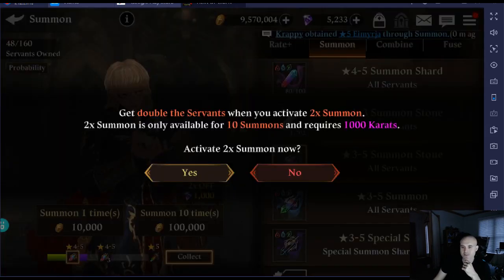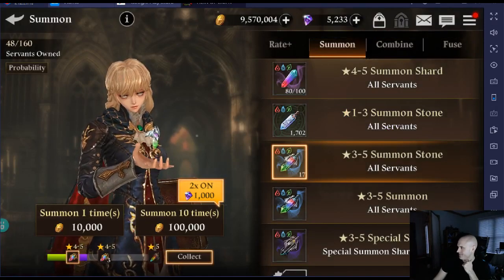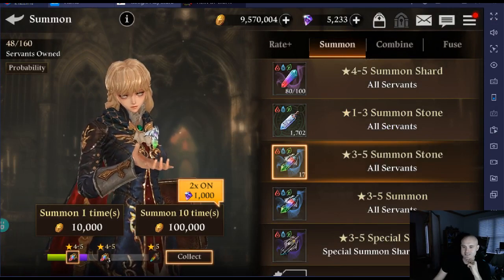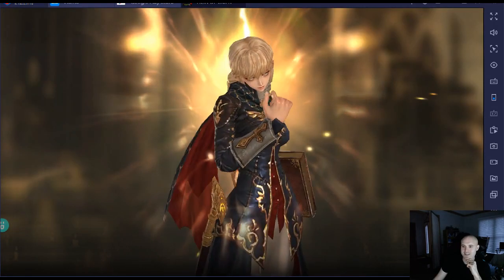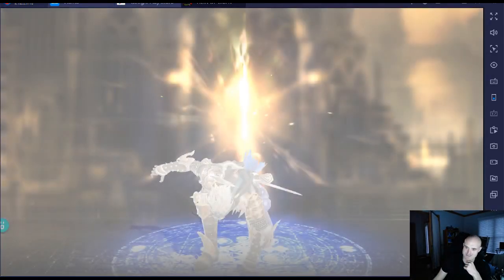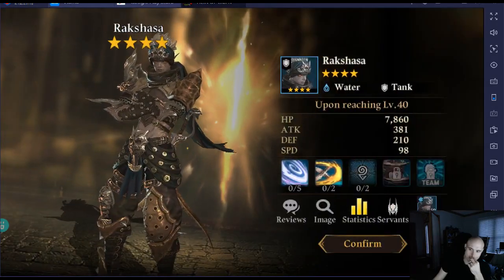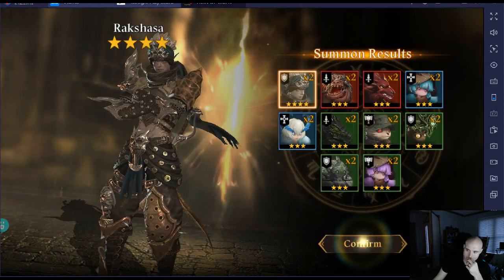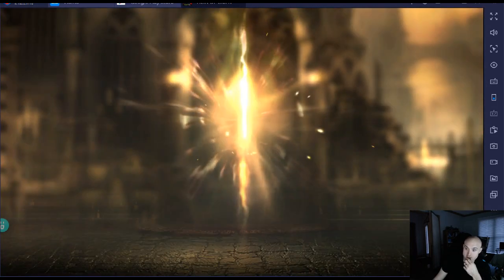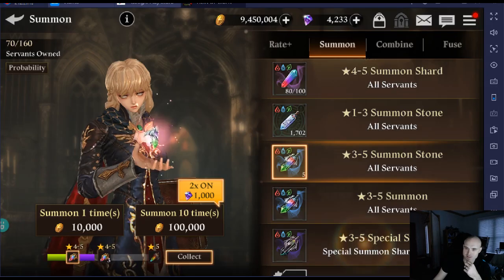We're going to do this summon, going to do it 2 times. Let's get something good. Oh, that is not what we wanted. Not at all. That was rough. We're just going to do the rest because now we need to hopefully get something. That was rough.